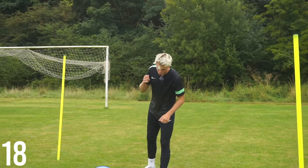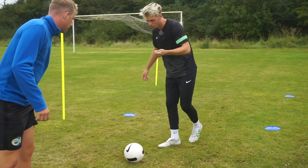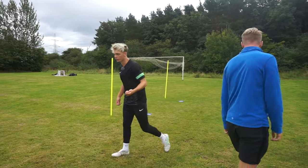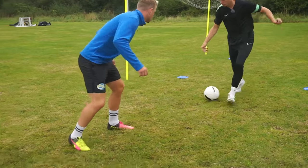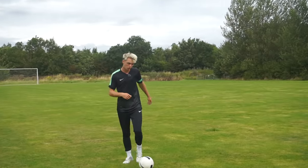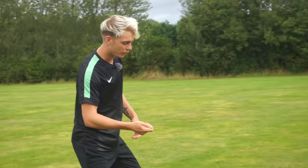Skill 18 is the drag flick meg. As I drag it across, Cal's leg comes out and I flick it with the back of my leg through his legs. Pushing, pushing — bang bang — and I'm gone, in behind. It's a very nice skill to use; you'll be surprised at how many times it pulls off. It always baits the defender's leg out.